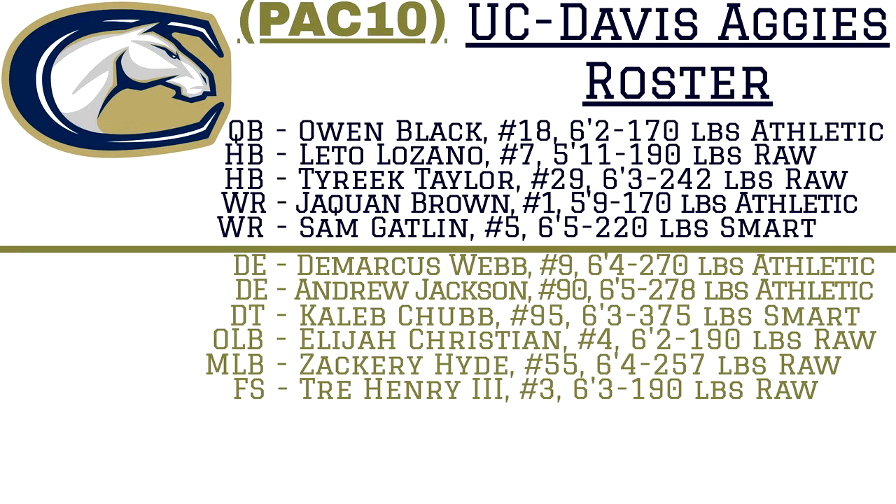That is it for the players for the UC Davis Aggies. This defense is stacked and really well built. The only thing that's going to hold them back is not having any corners, so they might get torched on the outsides. But maybe Trey Henry will get in there and help out the secondary as best he can and try to cover as many people as he can at once. The only thing that's going to hurt them on offense is not having any offensive linemen.